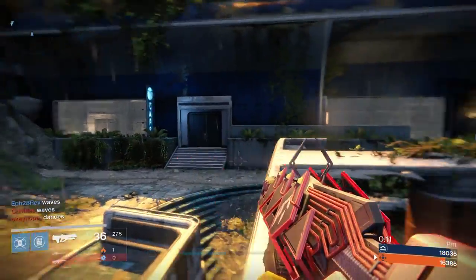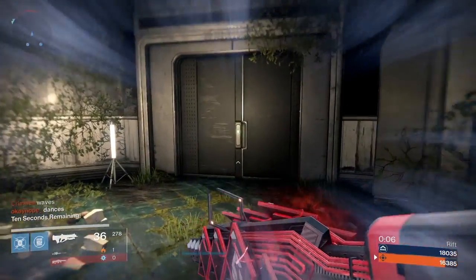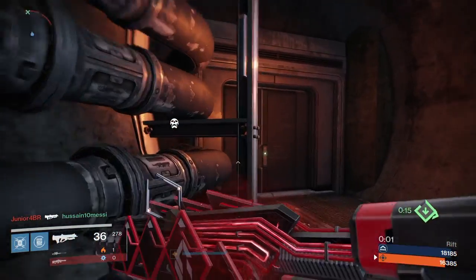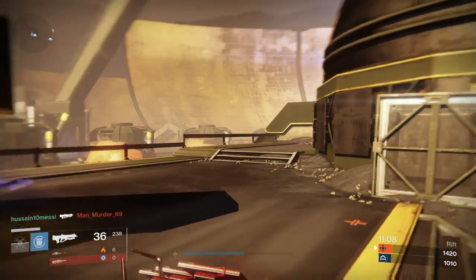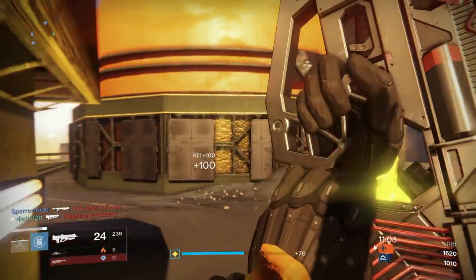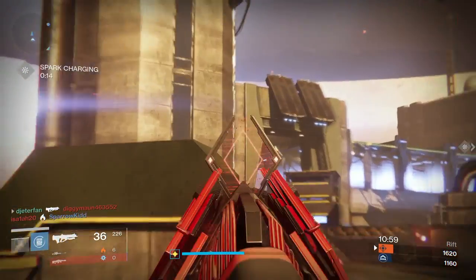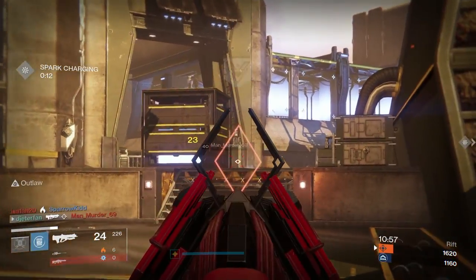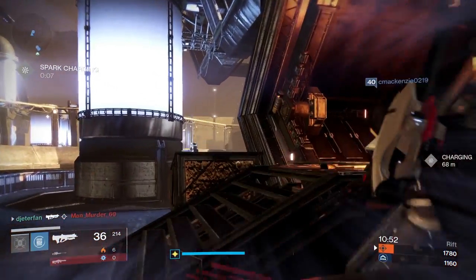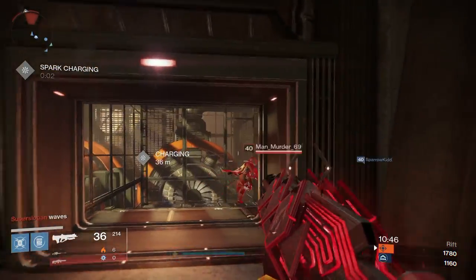When you get a precision kill you get added reload speed, which is really awesome. I run gauntlets that increase my sniper's reload speed, and every time I get a headshot with my primary it also boosts that reload. All my guns end up with a speed reload effect, which makes them a lot better. I'd recommend running a shotgun or sniper reload perk on your gauntlets depending on what you use.